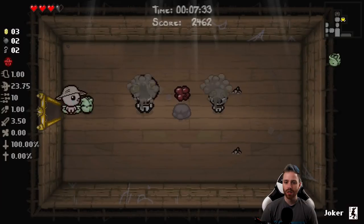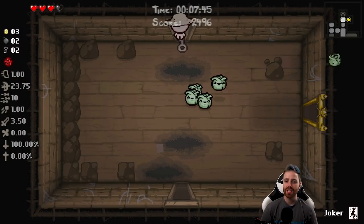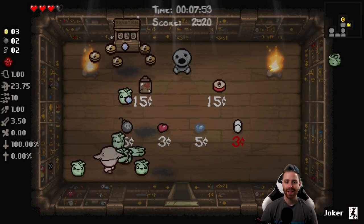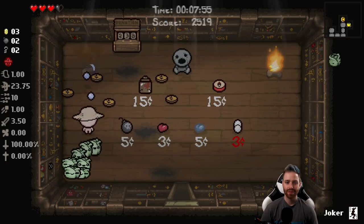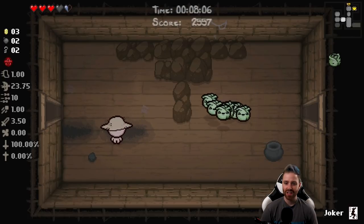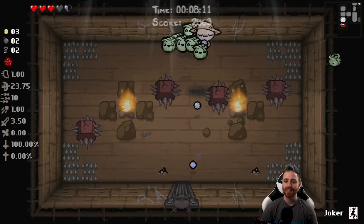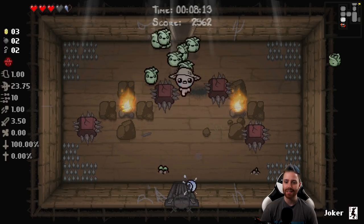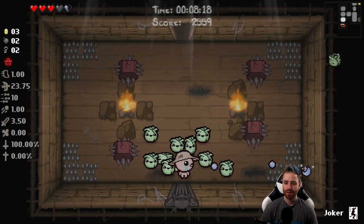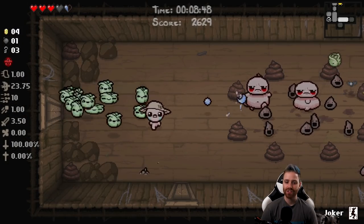It's almost worth going into the shop just to get more cabbage. The machine pulled itself up — I didn't ask you to do that. But it gave me the money to buy a soul heart, so we're good. Wait, don't walk into the spikes, guys! Easy, easy — I don't want y'all dying to the spikes. You're immune, right? Tell me you're immune. Thank god — thank the cabbage lords!